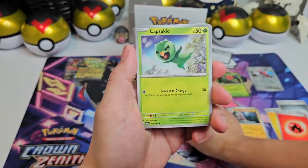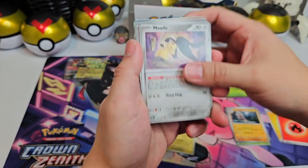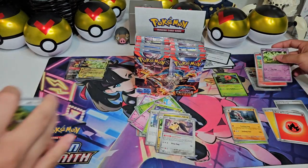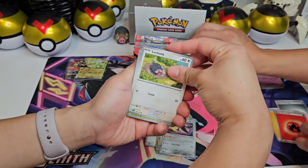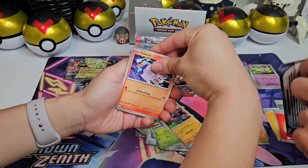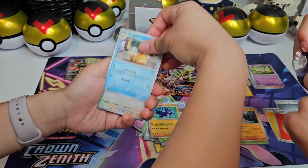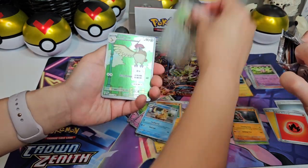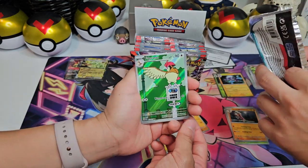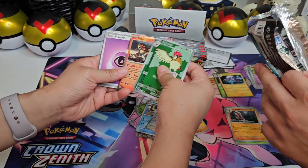Alright, we have a Clefairy, Ceruledge, Toedscruel. This should just be a regular holo, I think. Altaria, Mabosstiff, Vulpix, Clefairy, and a Toxtricity — our 15th Toxtricity. Another Scovillain. It's going to be a lot of Scovillains. Alright — Wishiwashi, Wimpod, Braviary. Oh my gosh, this Pidgeotto is an awesome Pidgeotto. This is so cute! You already have two great pulls right there. And an Entei holo — that is awesome. Good job, Lita. That's already a chase card that we're looking for. We're looking for the Pidgeot too.